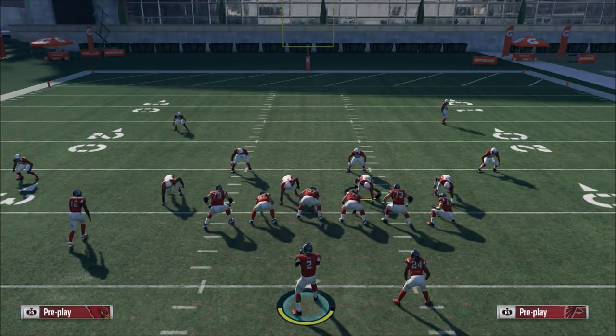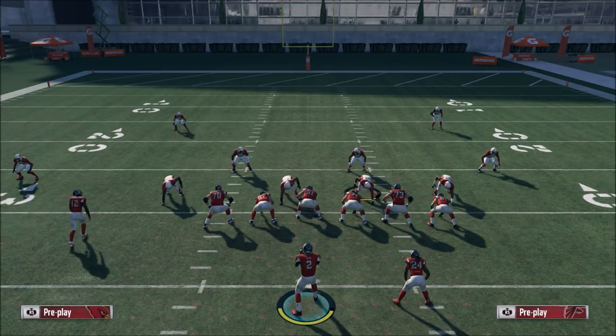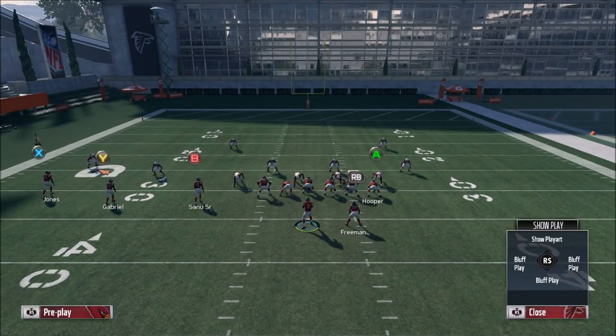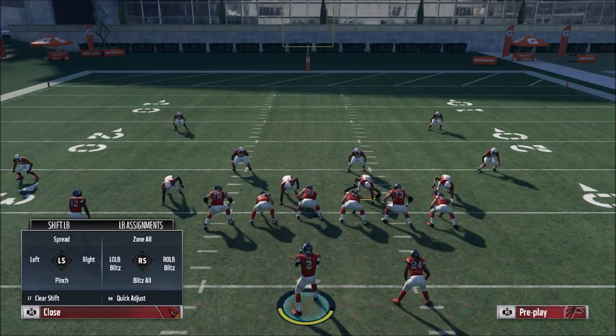I won't say you can't stop it — some of the best players in the world can probably find a way to contain it — but this is just one play. We haven't tried running the ball yet, we haven't switched to any other plays. This is one play with one route that your opponent has to key in on. He has to put most of his resources into stopping that one wheel route, which makes it very easy to pick him apart with other routes. Mix the run in with this too and you've got something very difficult to defend.